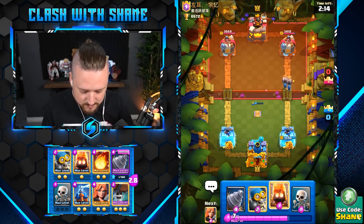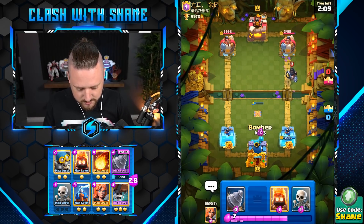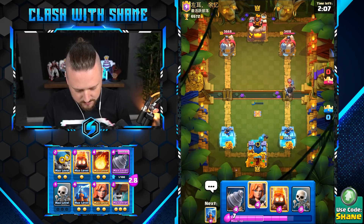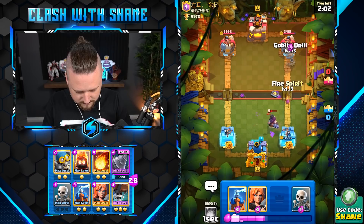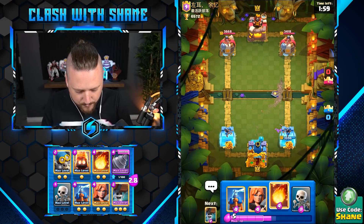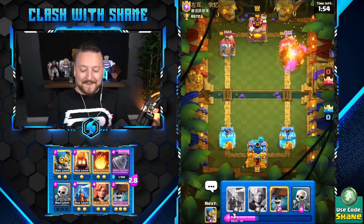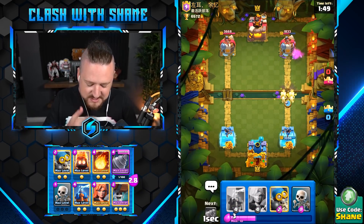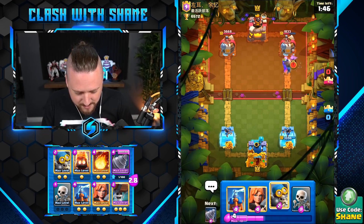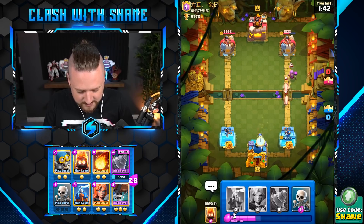Dark Prince here, eh? Yup. Bomber. Thank you. Wallbreakers, run — get to the tower, show him the power! Boom, yes let's go! Goblin stab away please. I'm going to go Wallbreakers here — I suspect we'll see an E-Wizard. Oh, he zaps it as well. That's a six-elixir response to a three-elixir card, dude.